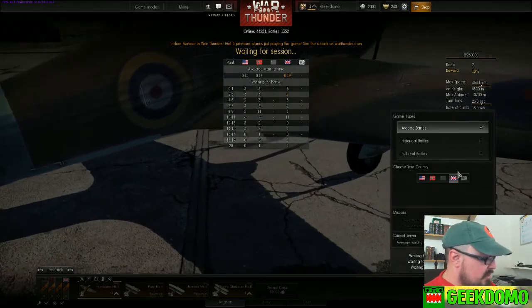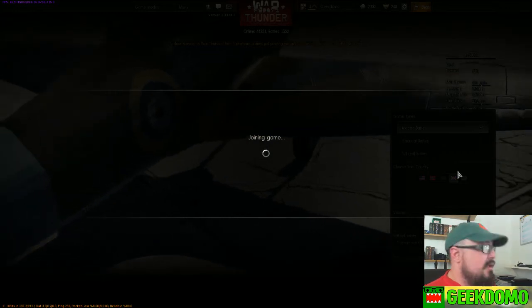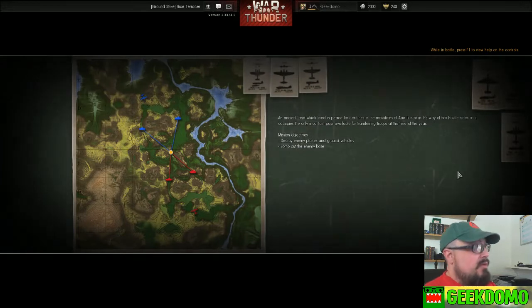The basic controls: W, A, S, D. W is speed up, S is slow down. A and D use your ailerons and rudder a little bit to help you move with the mouse — if you want to spin faster you can use those two keys. Left mouse button fires, right mouse button zooms in.